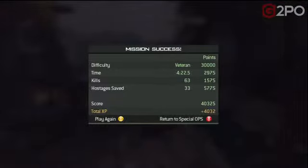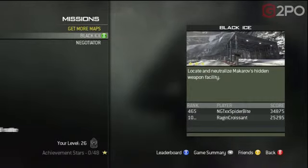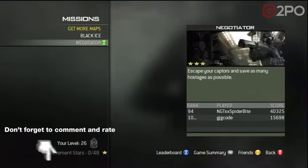I'm just going to go check the leaderboards. My score was 40,325 for Negotiator, and I'm number 94. I have no idea how many people are actually ranked, and I'm 465 for the other one. Anyways, that's Negotiator — I'm SpiderBite, and I'm out.